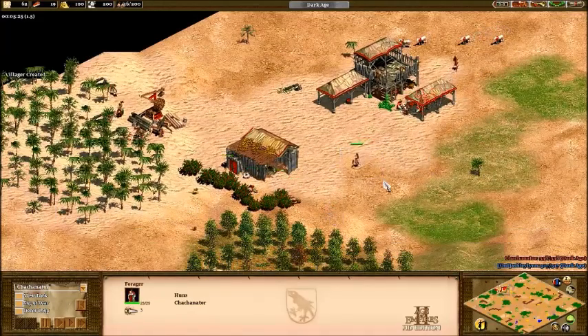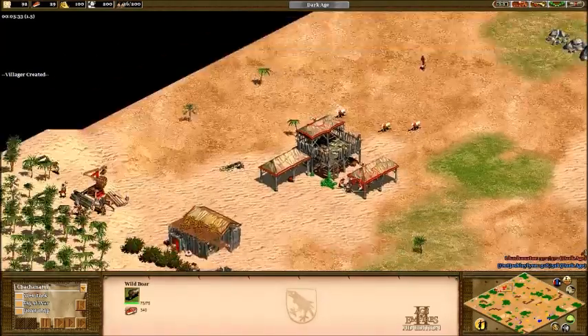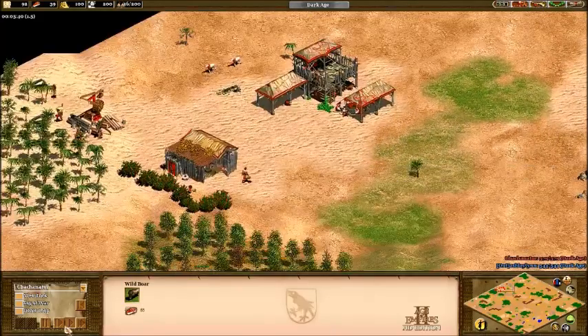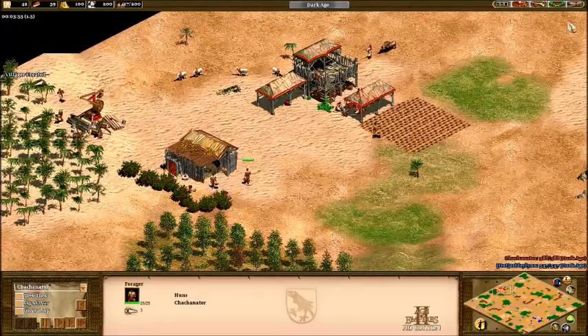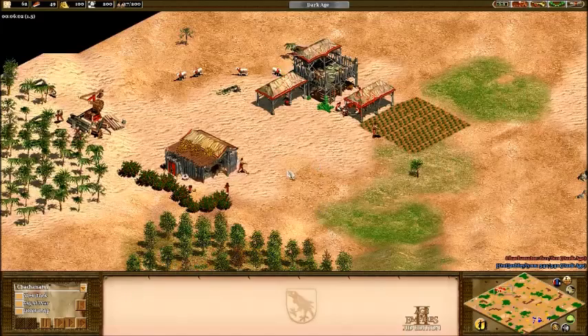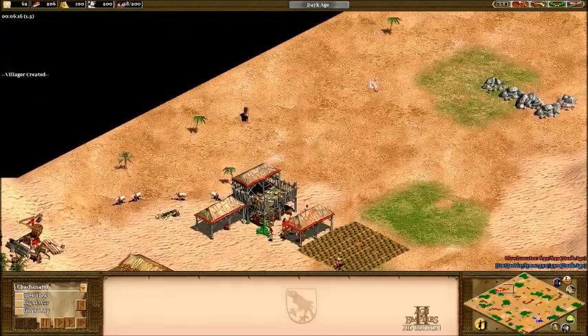I had an extra villager I wasn't paying attention to. You want to be luring in the next boar when you've got about 150 food on the first boar — it really depends how far away your second boar is. I noticed I had too many villagers on berries and moved one to a farm, but I never changed my gathering point, which is a little problematic. After four on berries I throw up two farms. Usually you want those farms up at about six minutes, and your second farm at 6:30.